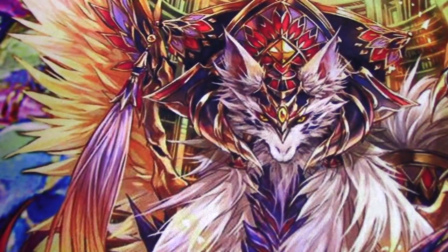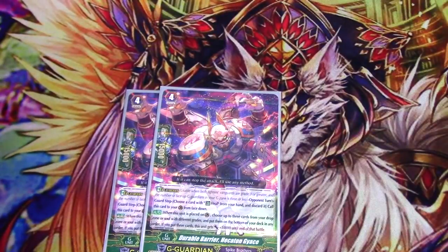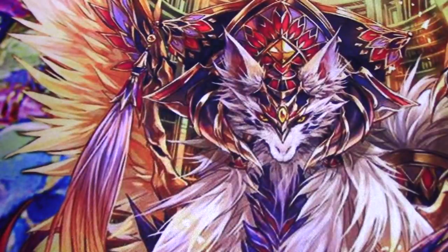Two copies of Durable Barrier Hecatongase — we got a recycling G-Guard we didn't even ask for, but awesome. When you G-Guard with him, choose up to three cards from your drop zone or soul with different grades and put them on the bottom of your deck in any order; if you put three cards, he gets plus 10k shield until end of battle. Typically it'll just be draw triggers. You almost never want to put heals back because you want to bind them for unflips. It's a solid G-Guard, and Juggernaut Maximum Maximum can go eat it. Sometimes if you didn't end up searching a bunch of heals at once and just need a normal G-Guard, this helps you put things back in deck that you want.